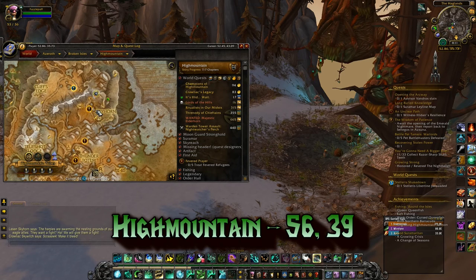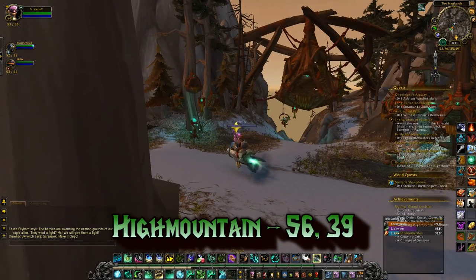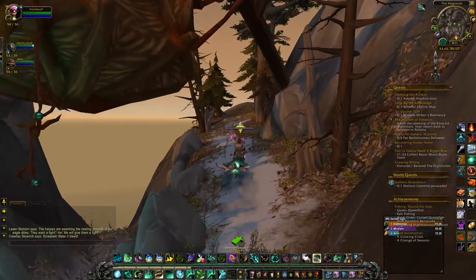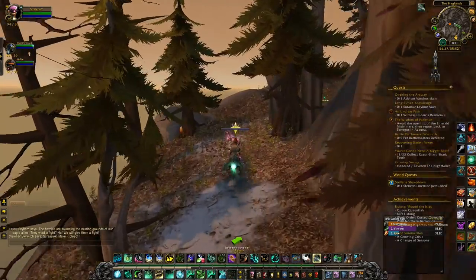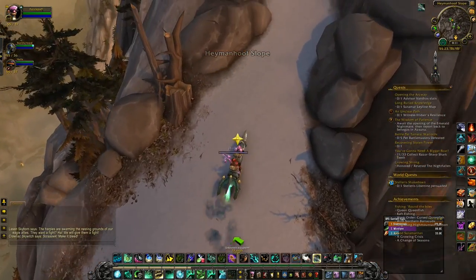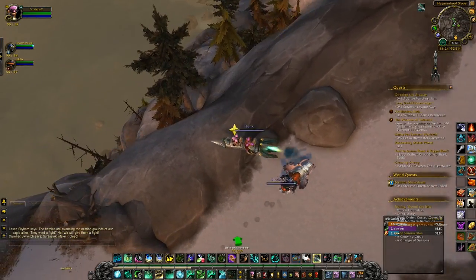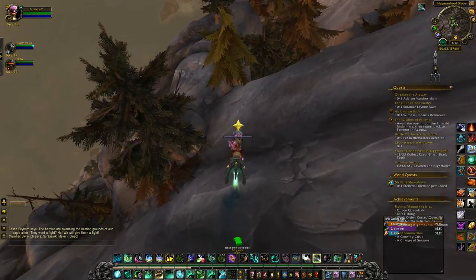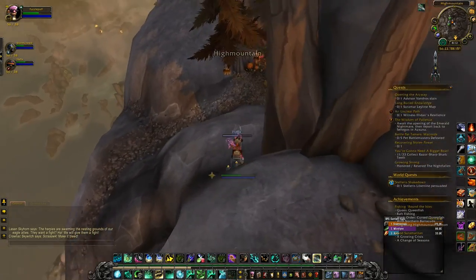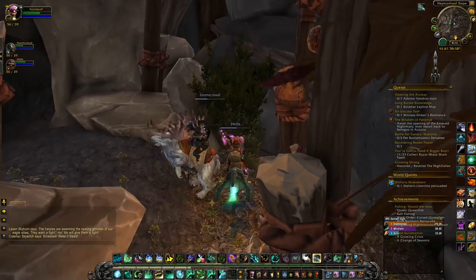The next stop is in High Mountain at the coordinates 56, 39. The closest flight point is Skyhorn and you'll follow the path up the side. Once you reach the area, start jumping down to the cave entrance — be careful not to fall all the way off. There will be a big obvious cave but that's not the one we're looking for. We're looking for a bush to the right which you push through into the hidden cave that has our orb.